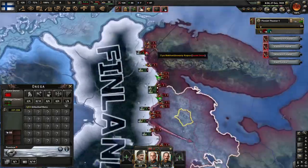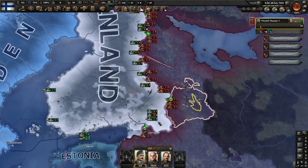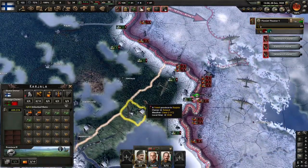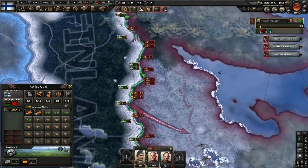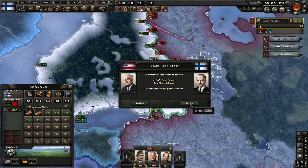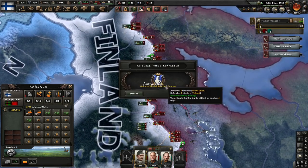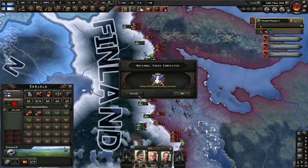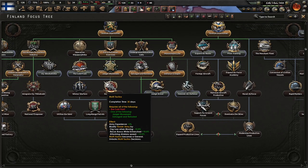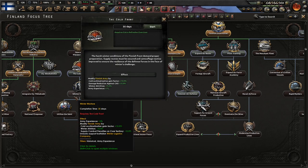It looks like they did push us out of there unfortunately. I wanted to get a lot of the stuff down first, for armor and the cold front. I'm going to cold front too — Winter War — that'd be good. That gives us reduced supply and combat penalties on core territory. Harsh winter conditions of the Finnish front: supply routes must be secured and camouflage tactics improved to ensure resilience of the defense forces in the face of winter's challenges.